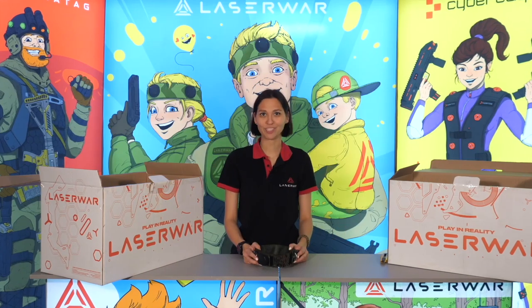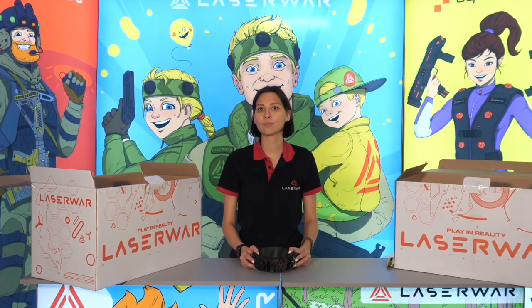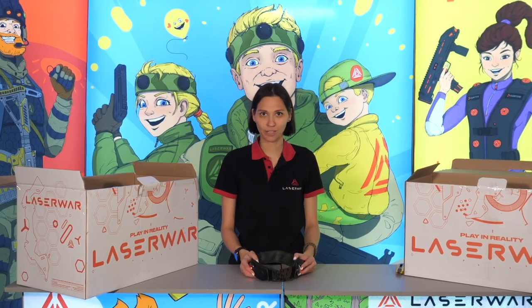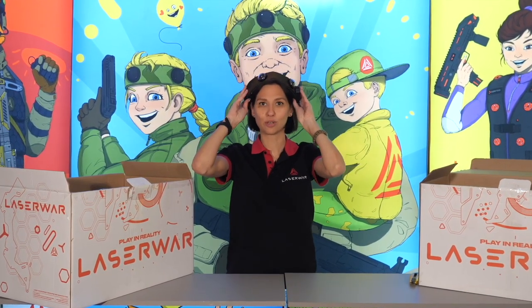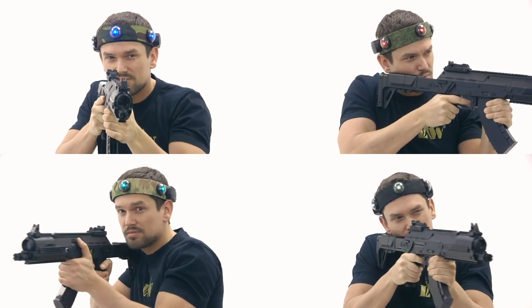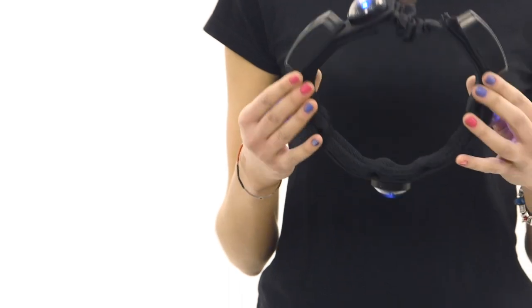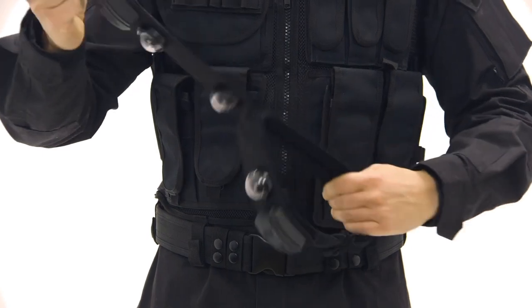A wireless headband is a huge advantage. It supports simultaneous connection of two weapons and a vest, and is equipped with four sensors that receive IR impulses. Each sensor has an integrated vibration module, so it is easy for a player to understand where they were hit from — a unique feature from Laser War. You can also enable background glow on the headband in four colors assignable to teams. The headband weighs just 220 grams, which is not heavy for adults or children.